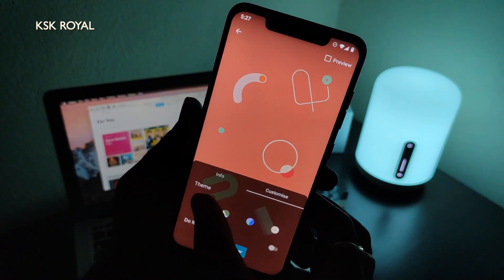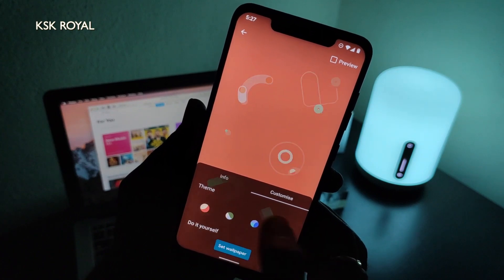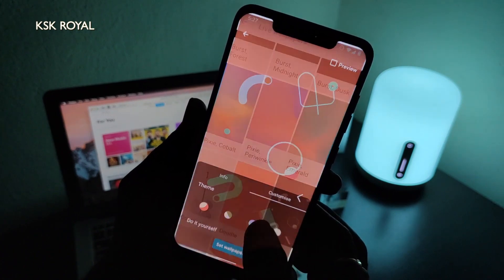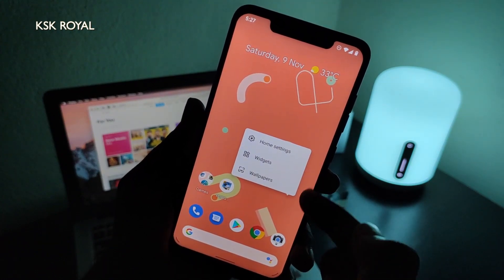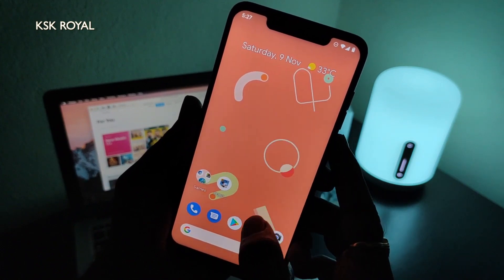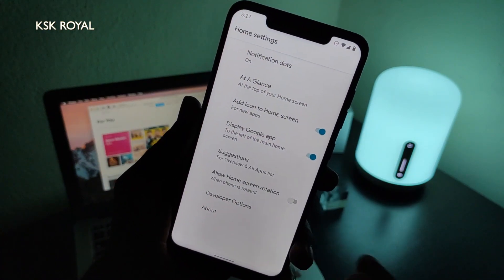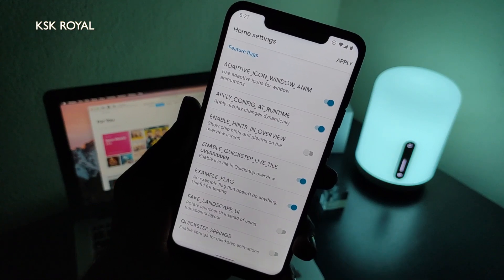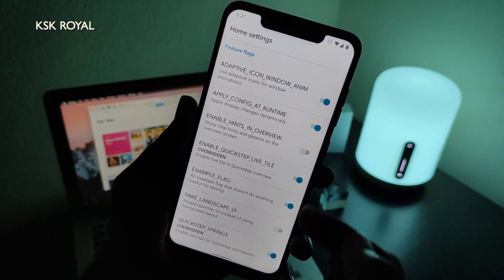These dynamic wallpapers adopt the system theme and also let you customize the wallpaper according to your fancy, which is pretty cool. Sadly, there is no option for styles and themes found in this build. I hope in the upcoming builds the developer will fix this issue. What's new about this launcher is there are new developer settings present within the launcher settings. Using these flags, you can slightly modify the functionality of the launcher, though I'm not entirely sure what exactly these flags do.